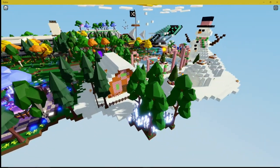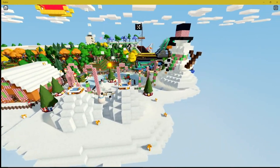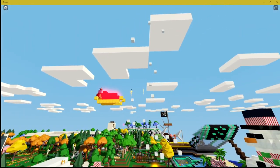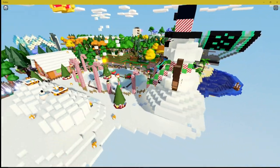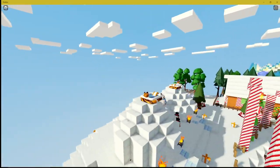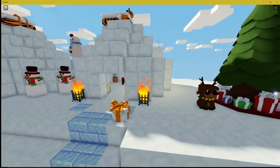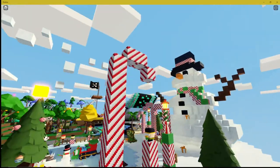We've got themed areas here. We've got the winter area, a gigantic snowman statue, Santa's sleigh up there — looks like snow is falling. All kinds of cool things. What are these? Igloos. I love it. Gigantic candy canes.